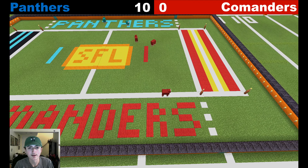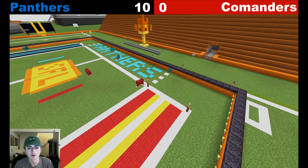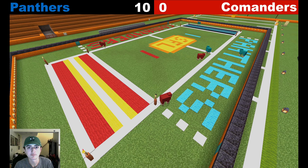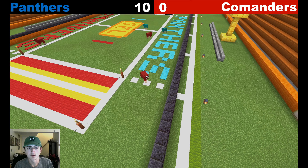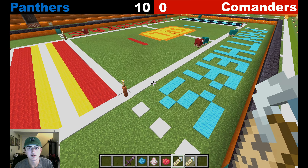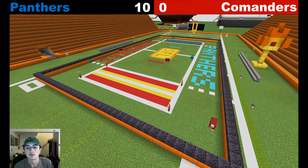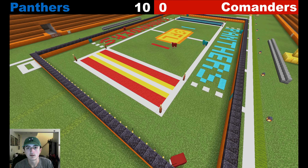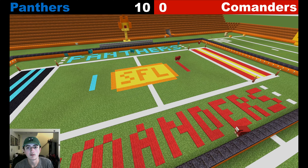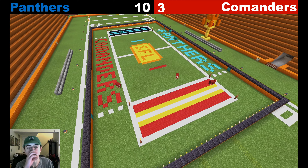This is the only guy that's really been playing so far today. Commanders looking to do something to answer that — out of bounds at the one again, second time that's happened today. A player crosses the dog line and gets the eligibility tag. He's out the back wall while his teammates are elsewhere. Field goal for the Commanders — it is now 10-3.